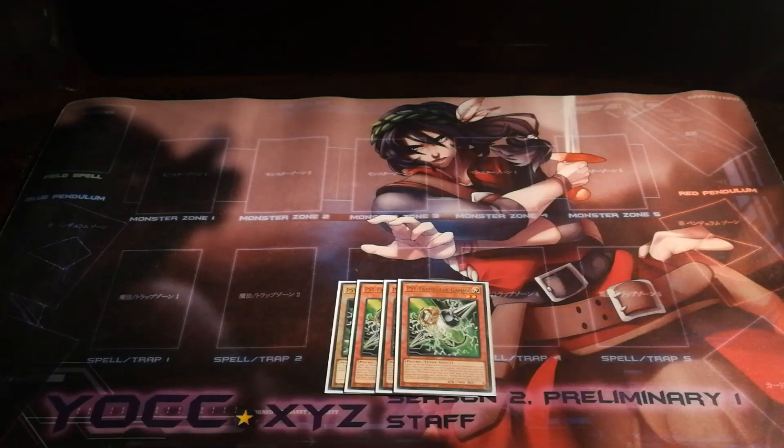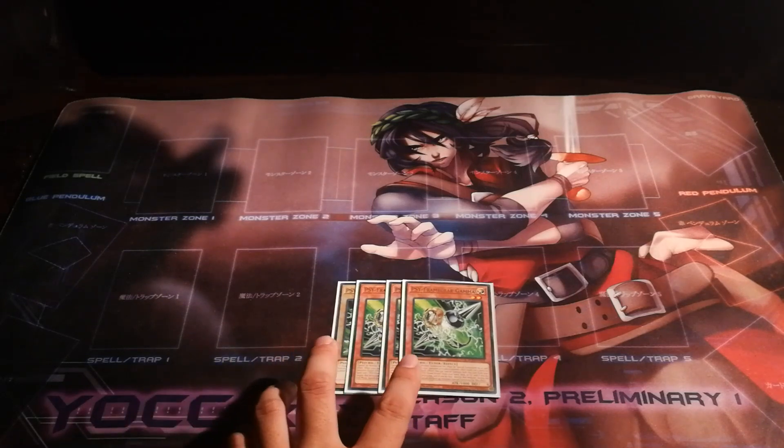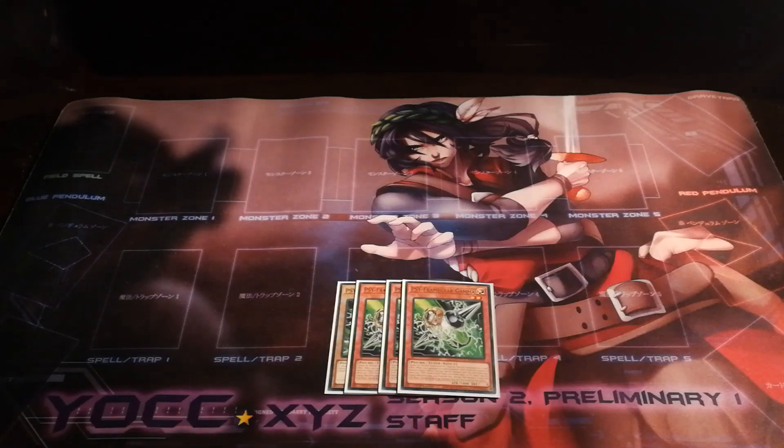Since in a lot of situations you will be tributing your mini mutants to summon out your bigger mutants, thus leaving your board empty, you can easily activate Gamma as a responsive hand trap to protect your plays. Furthermore, as an additional benefit, since Gamma summons out two monsters, you can also use those two monsters as additional consumption fodder to summon out more boss monsters if you're interested.